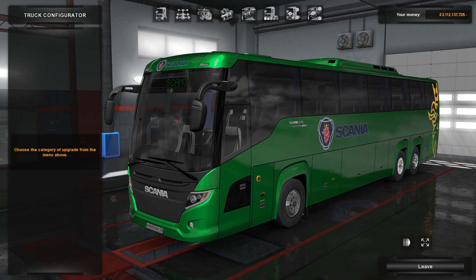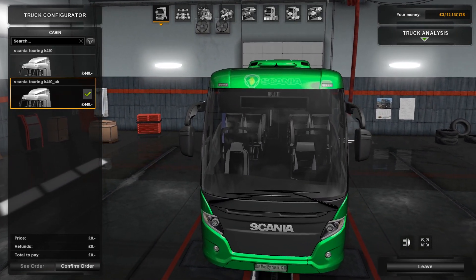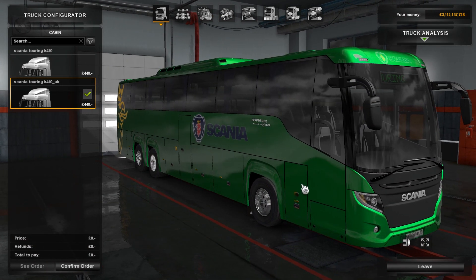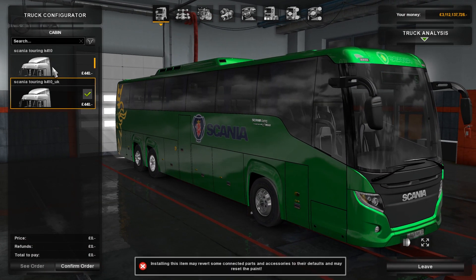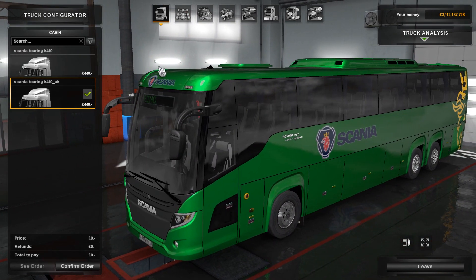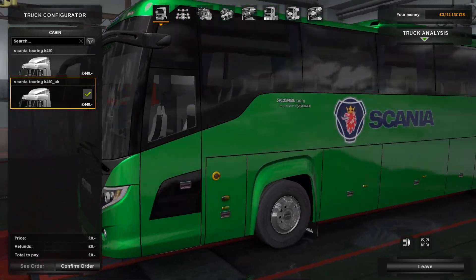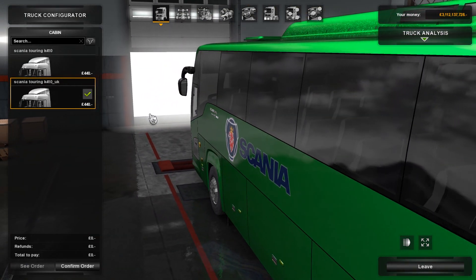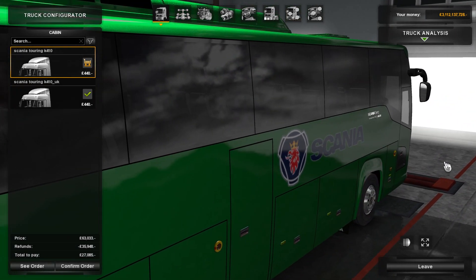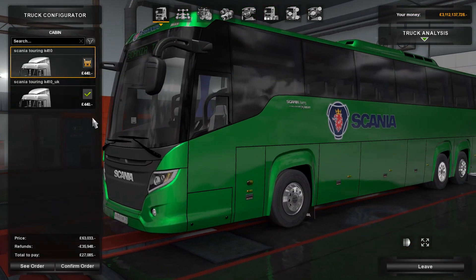So here we are inside the truck configurator. It's a little bit confusing because the door changes either side when you choose UK or left hand drive or right hand drive. It's out here that you get to choose which side you want. For UK, the door is on the left because you pull up on the left. For right hand drive, the door would be on the right. So that's the change as you can see.